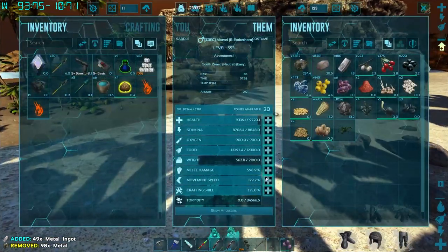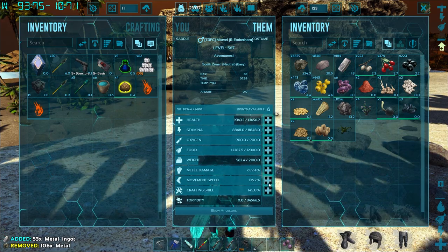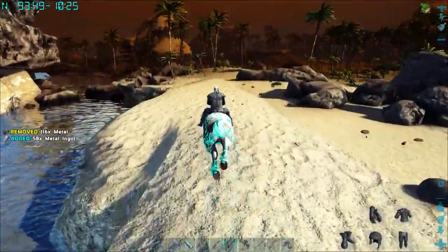Looks like we have a couple levels on our emberhorn, let's do that - actually a lot of levels. We're going to go crafting skill, we're going to go melee, we're going to go health - we don't need any stamina - and just a little bit of speed. There we go, a little bit of everything, should be good to go.